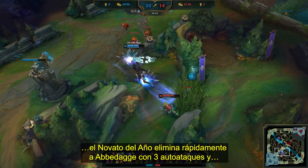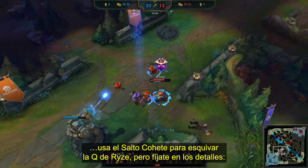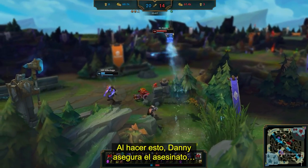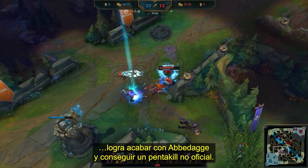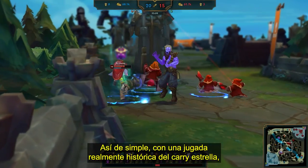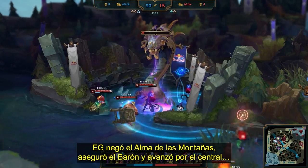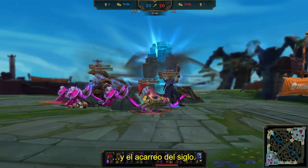Then watch as the Rookie of the Year makes quick work of Abadaga with three autos and a Rocket Jump to dodge the Rise Q. But pay attention to the details — he actually jumps behind the cannon minion and not on top of Rise. By doing so, Danny is able to fully secure the kill and avoid any other skill shots from hitting him. Then, with just another auto, he safely finishes off Abadaga for the unofficial pentakill. And just like that, off a truly historical play from the star AD carry, the outcome of the game had flipped like a switch. EG would go on to deny the mountain soul and secure Baron, before strutting down mid with Danny leading the charge for the comeback win and the carry of the century.